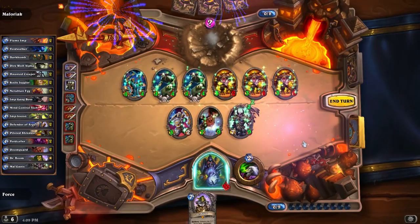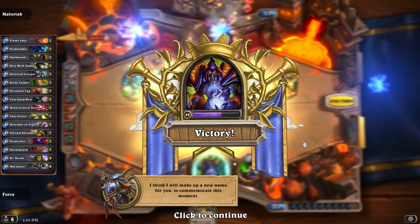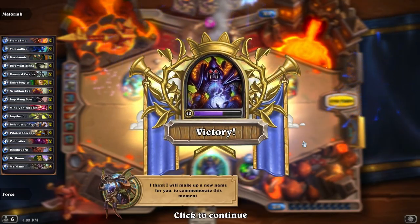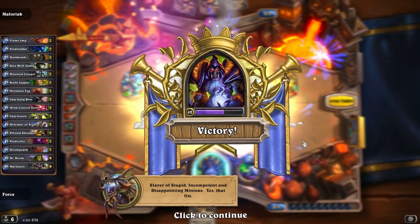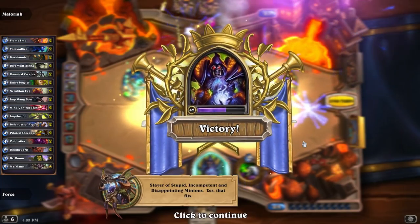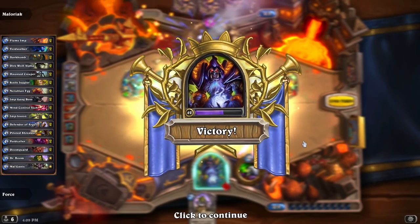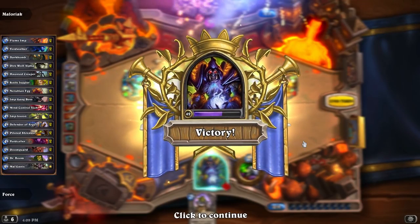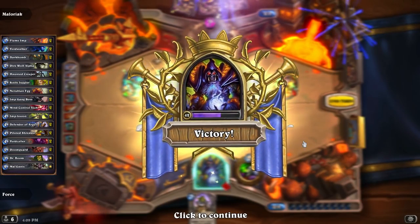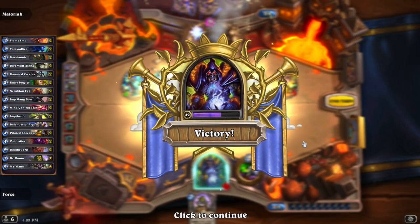So there you go guys — Zoo works. Just focus on board control, trying to get as much value out of your minions as possible. We got pretty lucky this time around with those double Argus draws. That allowed us to do enough damage to push through for the victory. This ended up working out very well — this is my second time winning with this list, so give it a shot, see how it works for you. Thanks for watching, stay tuned — the other two bosses are coming up. Take it easy.